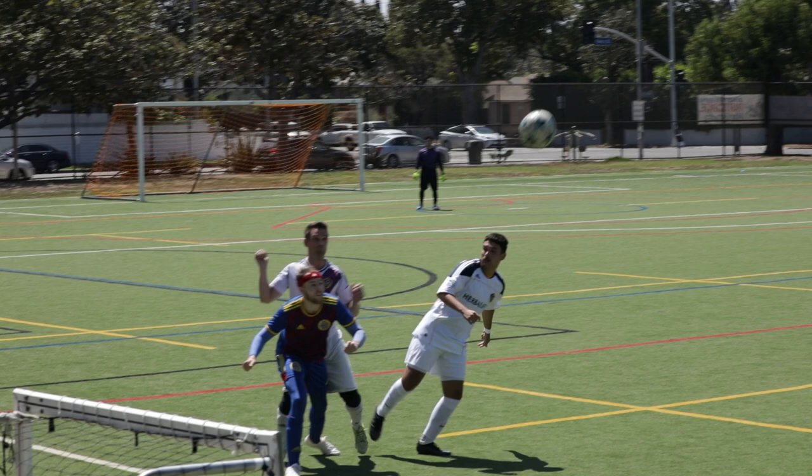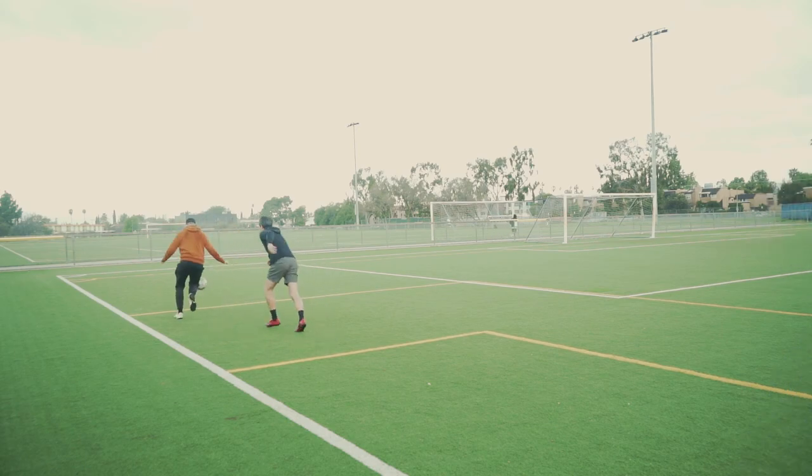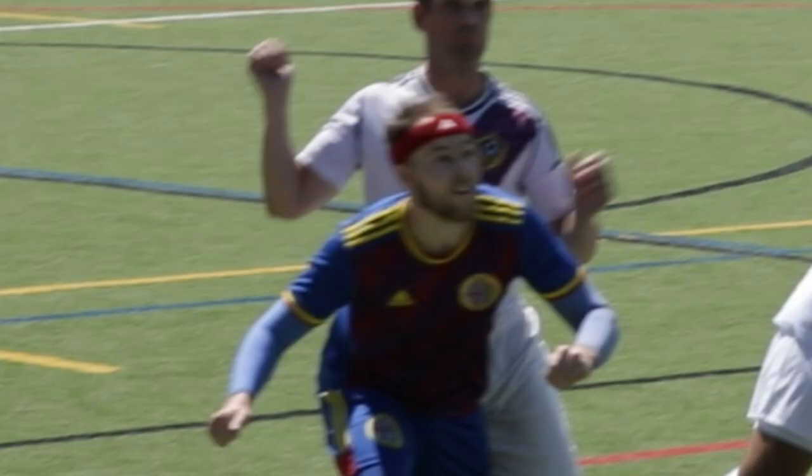A much better option would have been to run toward the ball, creating space between me and my defender, and then take my touch into space and look for relief from this pressure. Alternatively, a more advanced move would have been to position myself on the half turn, use a body feint to pretend to go for the ball, and just let it run down the line. But looking at myself at this moment in time, this would probably result in a hernia.